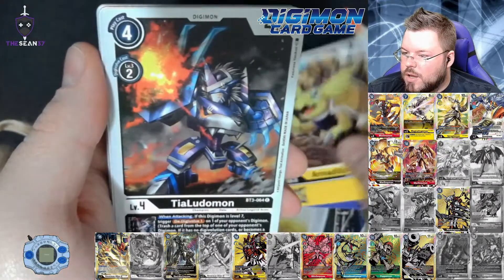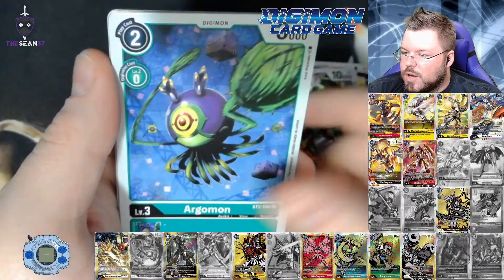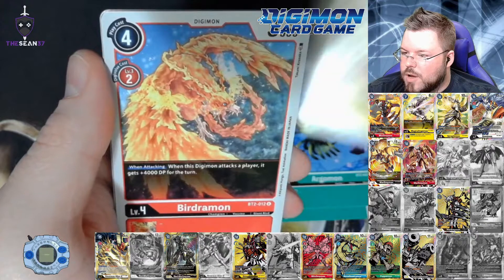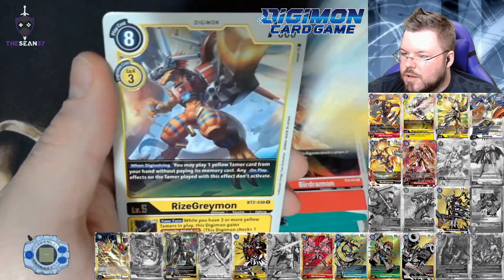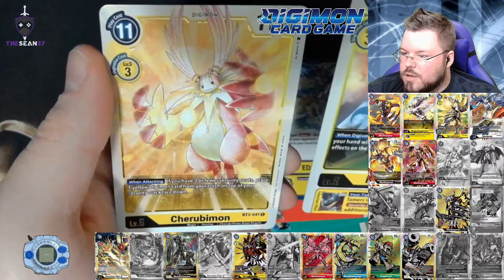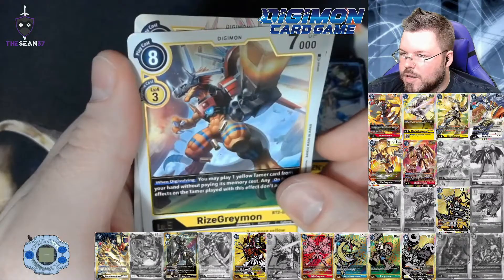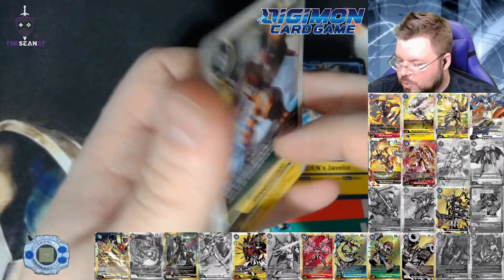I just read the effect of this card for the first time — that seems pretty good. I might play that in my black deck that I build, and I'm sure it's going to be super scrub-tastic, but it might be fun. Gazimon, Armadillomon, Tealudomon, Shamanmon, Holy Wave, Jewelbeamon, Argomon, Uppamon, Bergamon. Eden's Javelin and RyzeGreymon for our first rare and Cherubomon for our second rare. It's funny — I said something about pulling only a few of these cards and now I pulled another one.